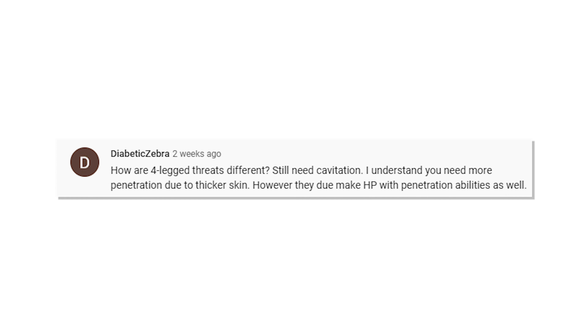He writes: how are four-legged threats different? Still need cavitation. I understand that you need more penetration due to thicker skin, however they do make hollow point with penetration abilities as well. I think what Mr. or Ms. Diabetic Zebra is responding to is — I believe I may have made some offhanded comment about the fact that hollow point works great for two-legged threats, and full metal jacket, particularly hard cast deep penetrating sort of things, for four-legged threats.